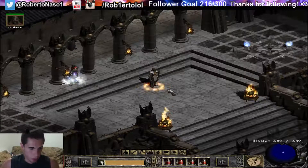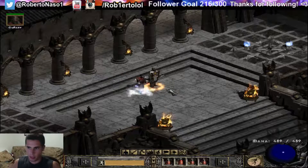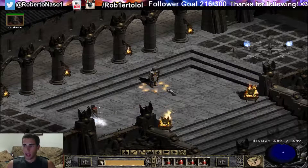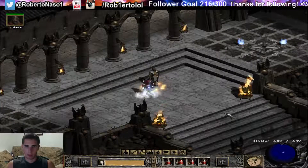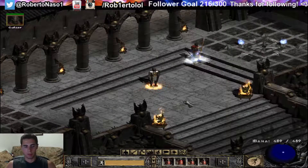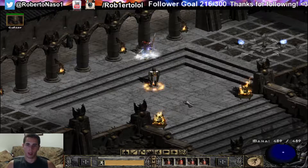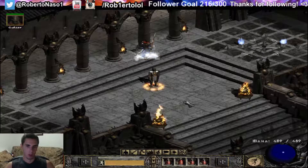Welcome to another Diablo 2 tutorial video. Today I'm going to be talking about my US East Ladder Hammerdin Paladin. I haven't played Ladder in over 10 years, and this paladin wasn't even the first character I made on Ladder. I made an Amazon that's level 91 or 92 almost. I chose an Amazon first because I never played one, and it turns out Bowazon is really fun.